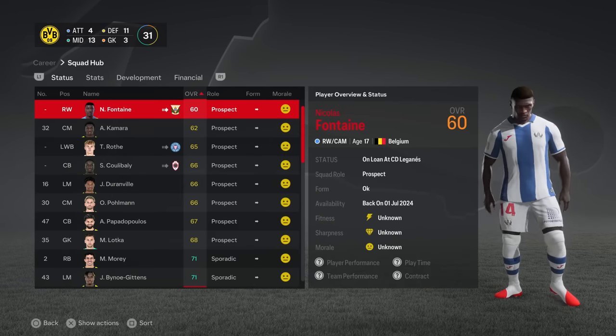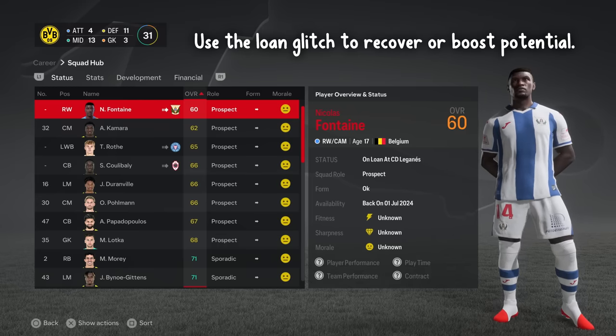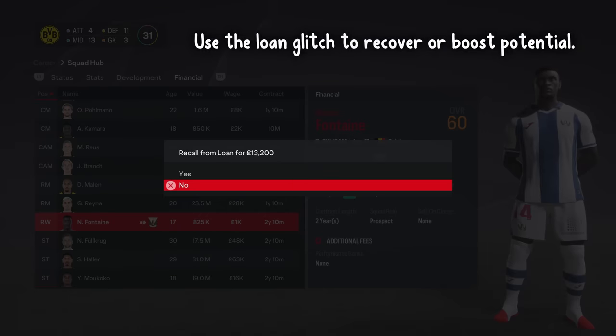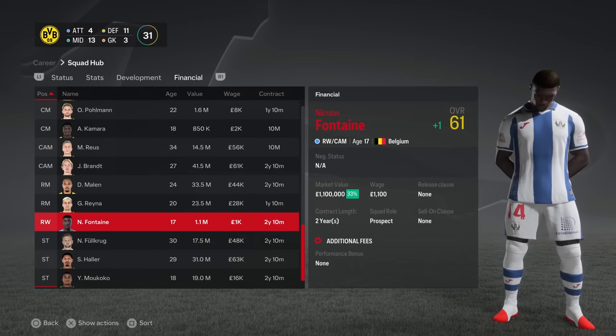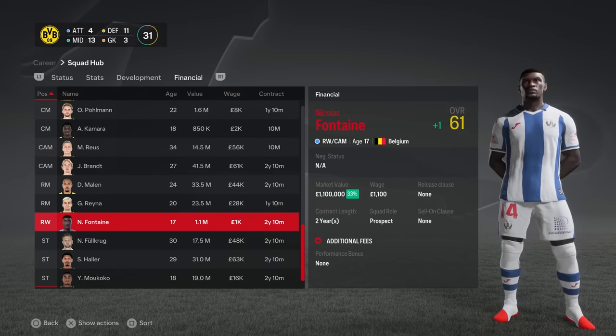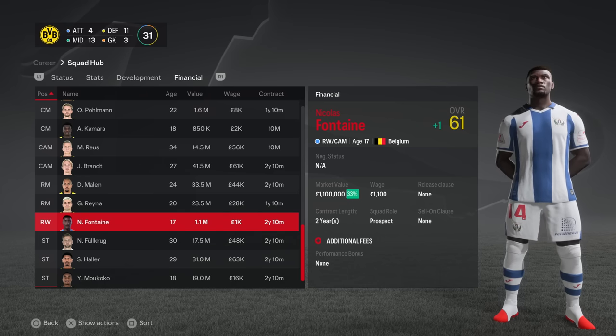If you can loan a player out, you can make use of FC's long-standing loan glitch. Recalling the player can occasionally boost the potential by one or two points. Be vigilant on the player's value whilst you're doing this, however, because it can also negatively affect the player too. In the past, this has saved some of my players from being sold, so it's very useful to know.